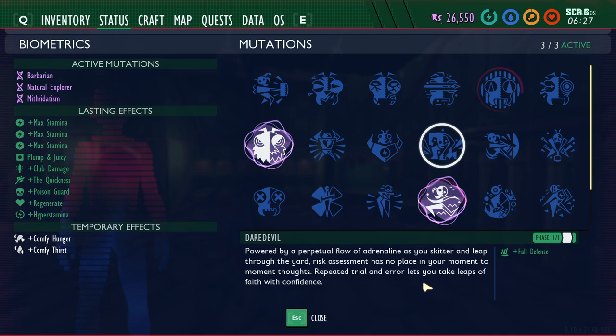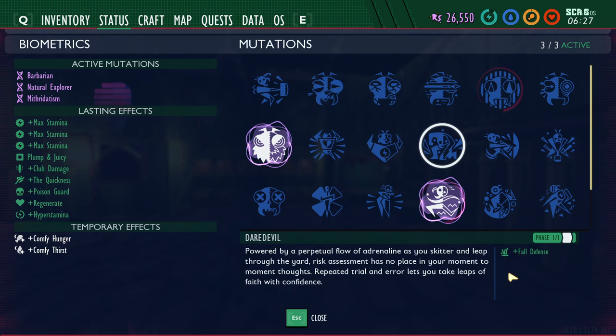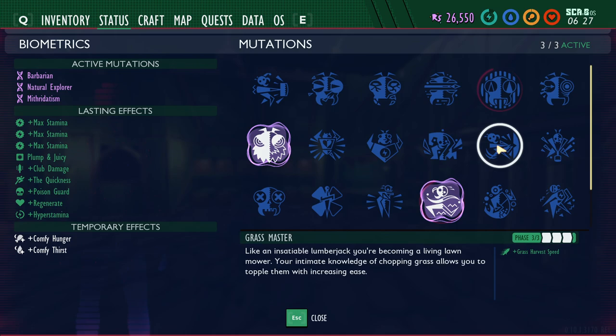Daredevil is the third mutation purchasable from Burgle, also for 5,000 Raw Science, unlocked after giving him the Hedge Burgle Chip found at the end of the Hedge Lab — it's in one of the highest rooms. Take that back to Burgle and you'll be able to purchase Daredevil. What it does is reduce the amount of damage you take from falling. It won't eliminate all fall damage, but it will reduce it to some extent.